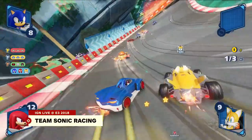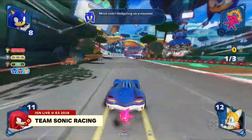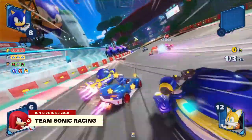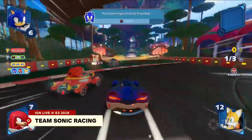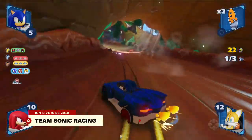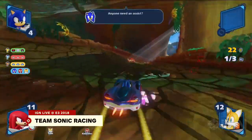We're looking at some live gameplay right here. Do the different teams have different colored slipstreams? The slipstream you're seeing is the one that Sonic the Hedgehog is leaving behind for his team of Knuckles and Tails. They're able to utilize that to get a little speed boost throughout the race, and Sonic's also able to utilize it to get a boost himself.